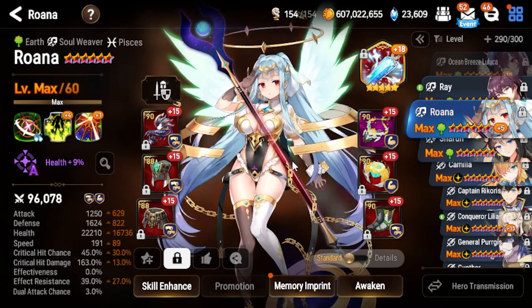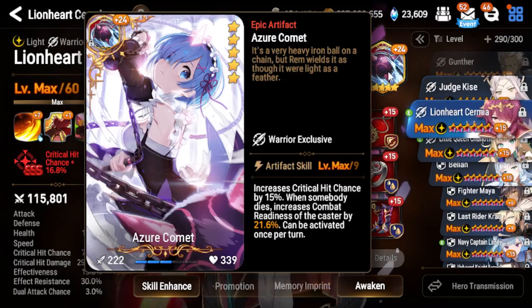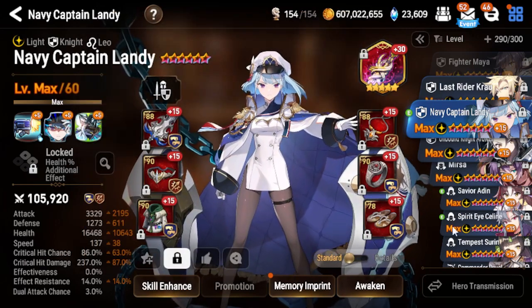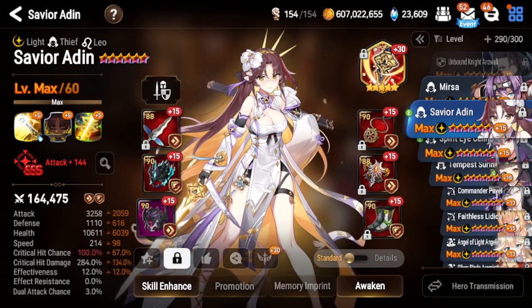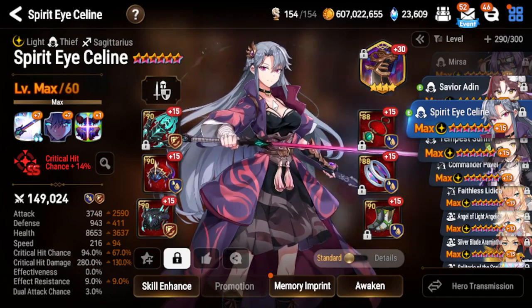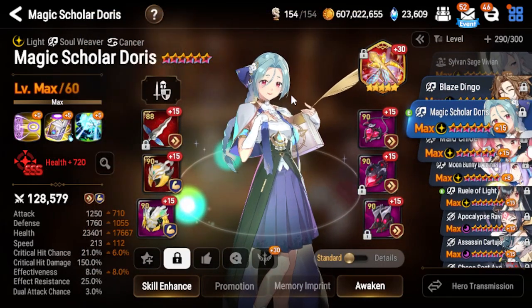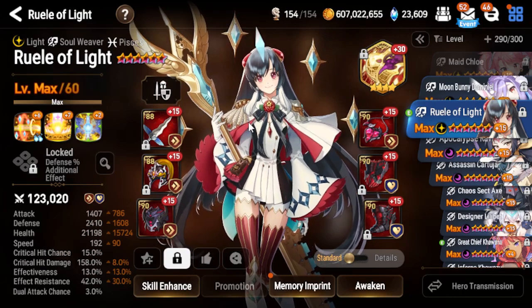Lionheart Sermia with Azure Comet as artifact, built on life leech and penetration. Then Navy Captain Landy with Elbrus Ritual Sword as artifact, built on counter set. After that, Xavier Aiden with Sword of Cycling Seasons as artifact, built on speed and penetration, speed is 214. Spirit Isolene with Dust Devil as artifact, built on life leech and penetration, speed is 216. Then we had Doris with Idol's Cheer as artifact, built on speed and immunity, speed is 213. Ruel of Light with Water's Origin as artifact, speed is 192.